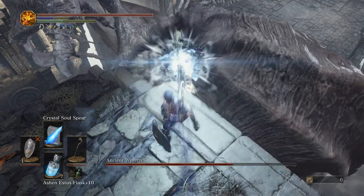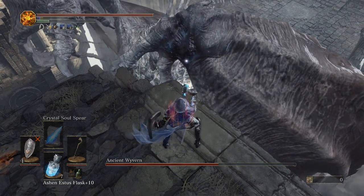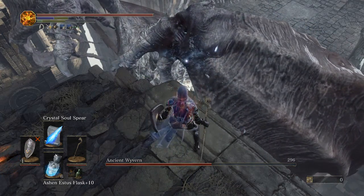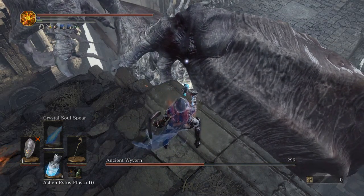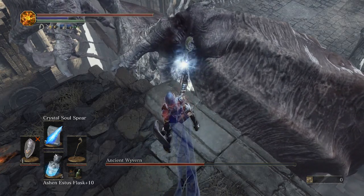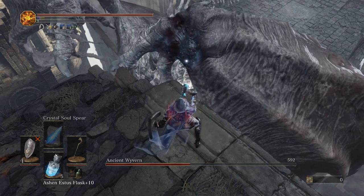I'll eat a Green Blossom so we can make this go a little bit quicker. So we're doing about 300 damage — you can see he takes a lot of damage. He's a pretty strong boss, he has one of the higher health pools for a boss. I don't know exactly what this adds up to in total but it is a decent chunk.